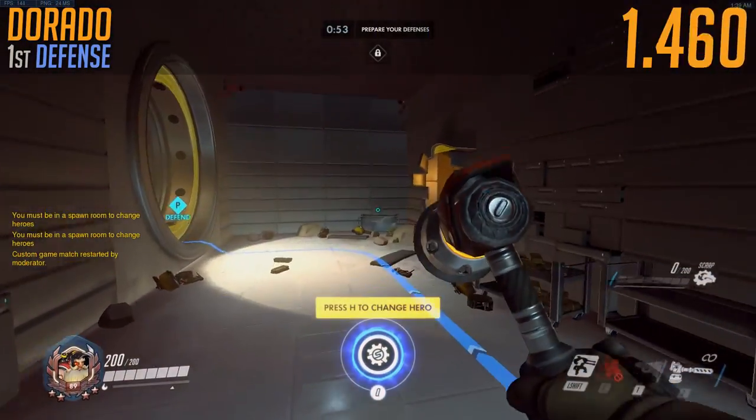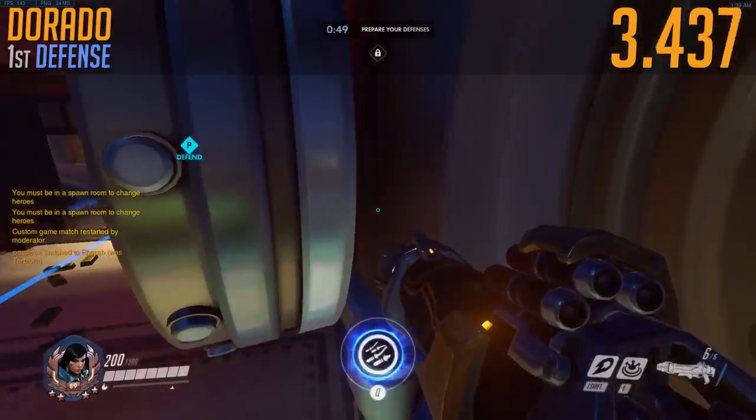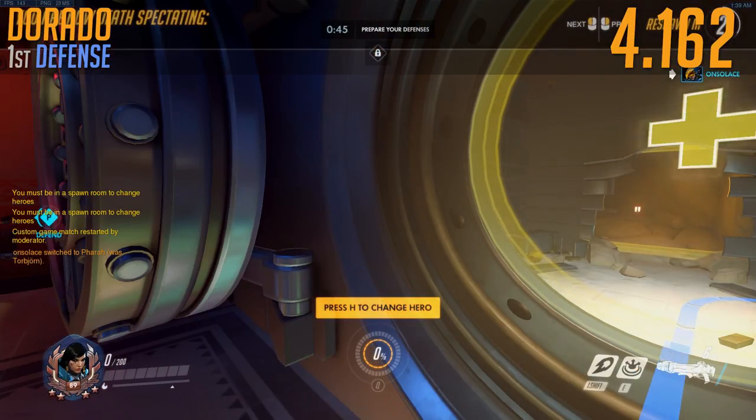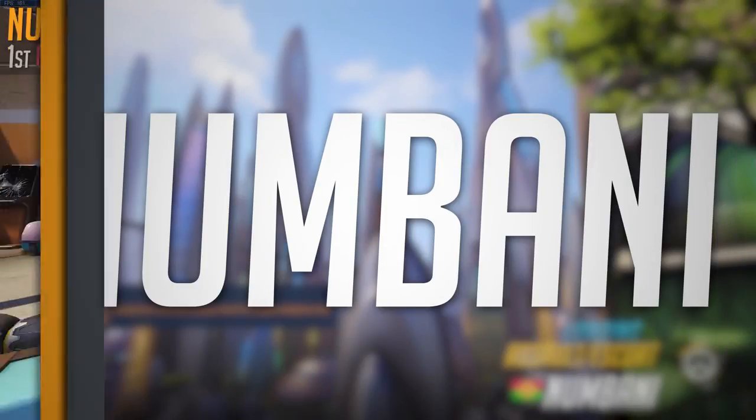Onto Dorado. I forgot to record this, but Dorado's pretty easy. Just walk out the spawn, off the wall, you're good to go. 4.162 seconds — that's incredible. Just do the same thing, who cares?